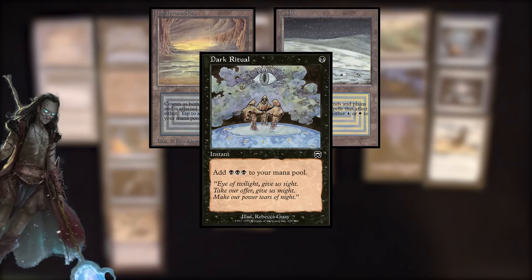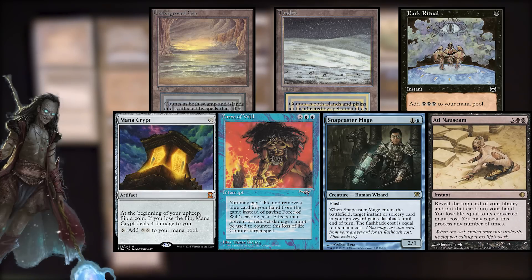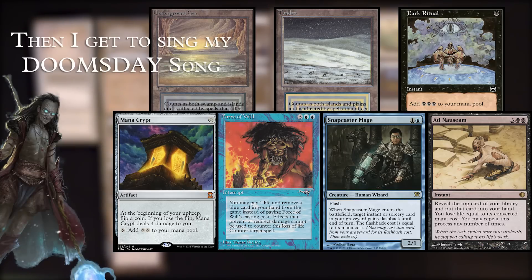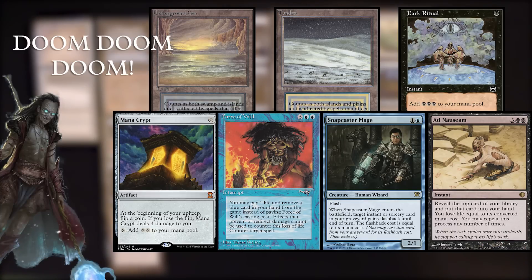So, let's talk about some different sample hands that this deck could reasonably see in a game. Today I've brought three different hands: a wonderful hand, a terrible hand, and one that I'd really have to think about. The first hand is basically a dream come true. It consists of Underground Sea, Tundra, Dark Ritual, Mana Crypt, Force of Will, Snapcaster Mage, and Ad Nauseam. What makes this hand so good is that we can cast a Turn 1 Ad Nauseam with Force of Will backup, and you'd even have a second island for turn two to power some kind of a Gush pile.